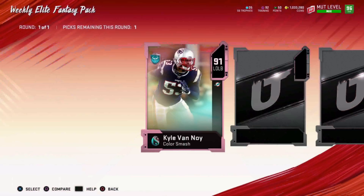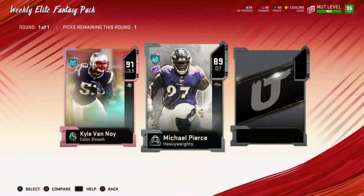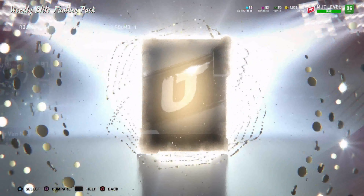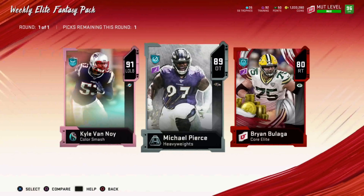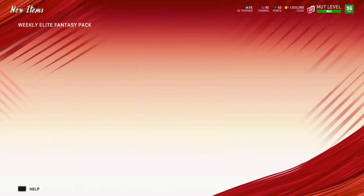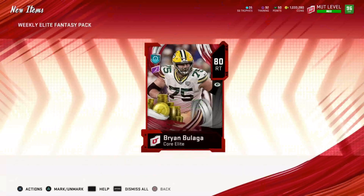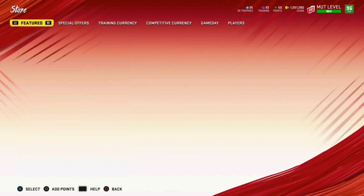We start off with an Easter card — we get 91 Calvin, we get a heavyweight which isn't good, we get 89 Michael, and as our coin quick sell we get 80 Brian Bulaga. I kind of think Brian Bulaga stills for the most here, so I'm just gonna not take the risk. I think 90s are below 10k at this point, so Brian Bulaga for 18k — I'll definitely take it. It's not the worst thing in the world; free 18k.